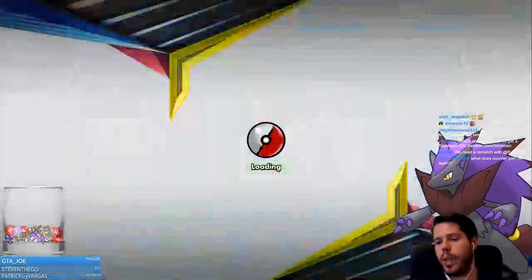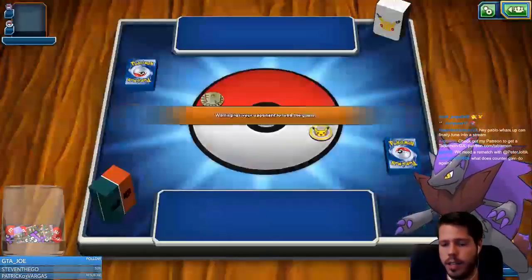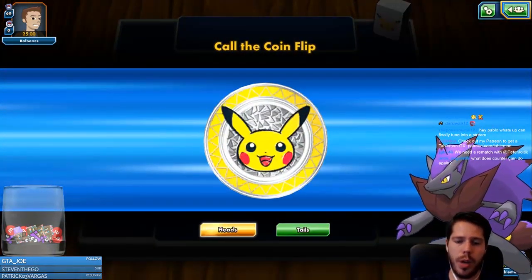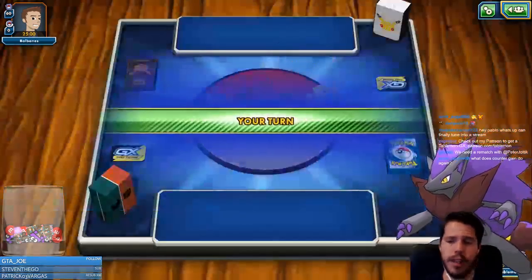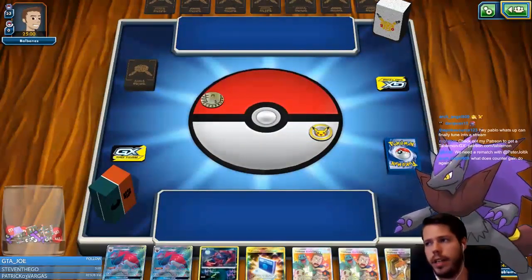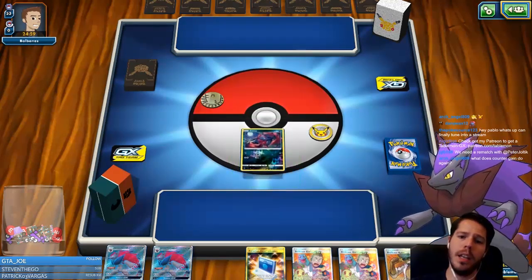Counter Gain: if you are behind on prizes, the Pokémon with Counter Gain attached costs one less colorless energy to attack with. So if you're behind, Dangerous Rogue actually costs a single fighting rather than a fighting and a colorless, or Righteous Beating costs a single energy rather than a double colorless.